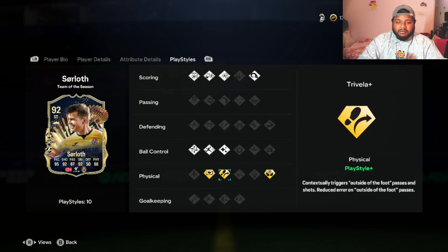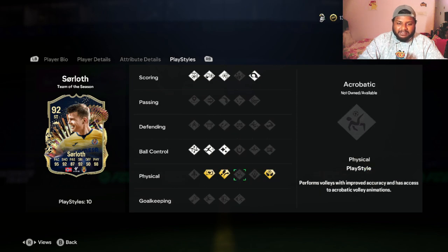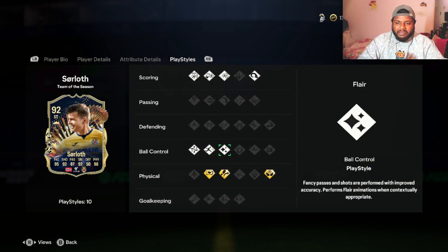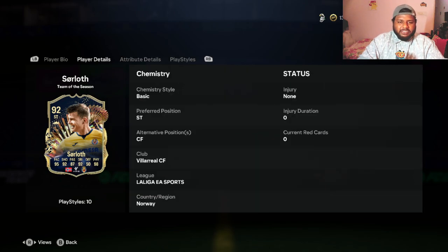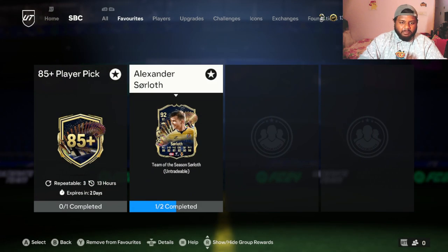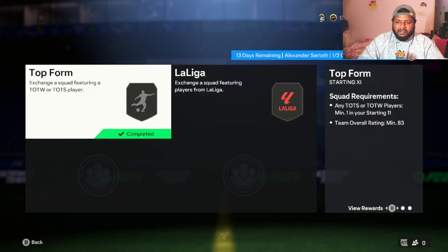He has three playstyle pluses and seven normal playstyles. His playstyle pluses are Aerial+, Trivella+, and Relentless+. Normal playstyles include Ball Control, Rapid, Technical, and Flare. For scoring, he has Finesse, Chip, Power Shot, and Power Header. He doesn't have Power Header Plus, but he does have Aerial Plus. He can be played at striker and centre forward — and he plays for Villarreal, who beat Real Madrid in that incredible game.